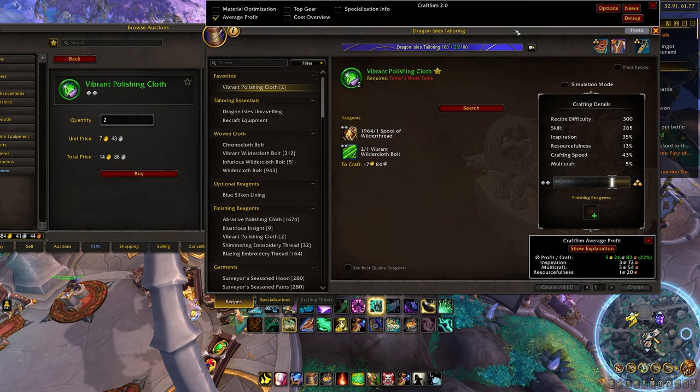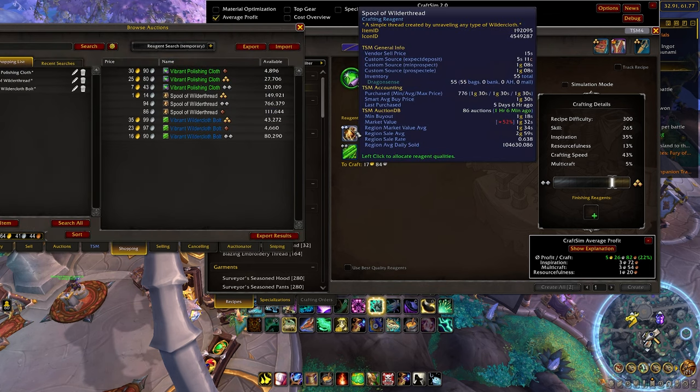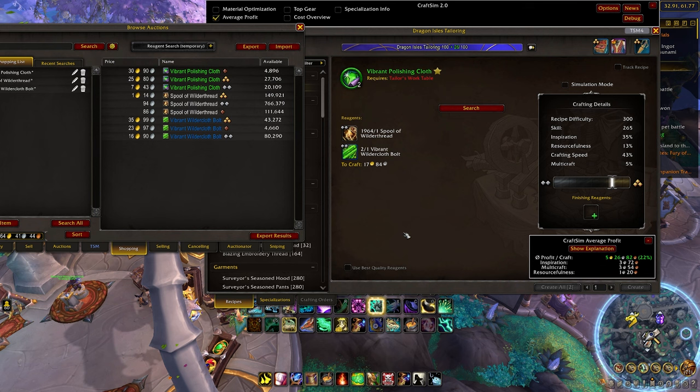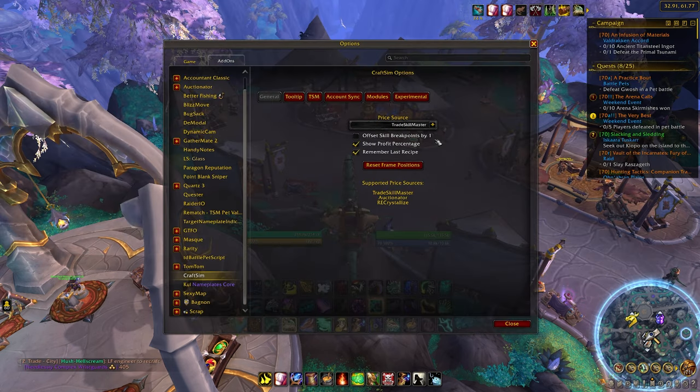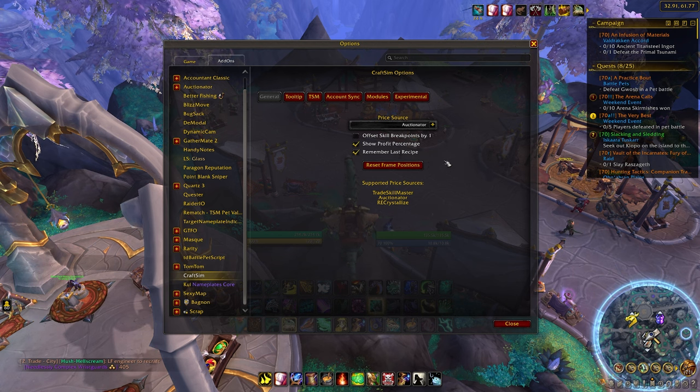You're probably thinking the data is outdated — TSM scanned about an hour and six minutes ago. It's saying a spool is worth 1.18 gold, but I could actually buy it for 94 silver. So all of this is outdated. This is where my personal suggestion comes to play: I recommend changing your price source to Auctionator. Of course, you need Auctionator installed, but I'll show you why.